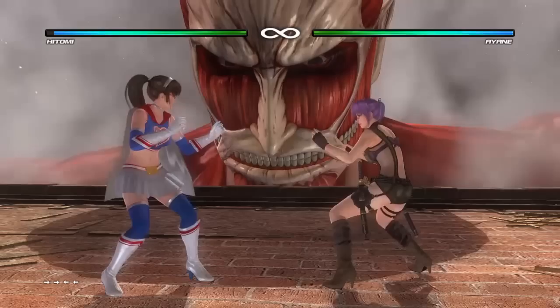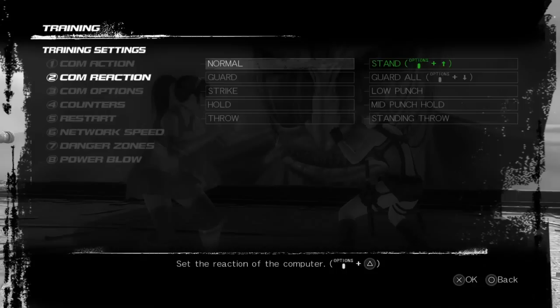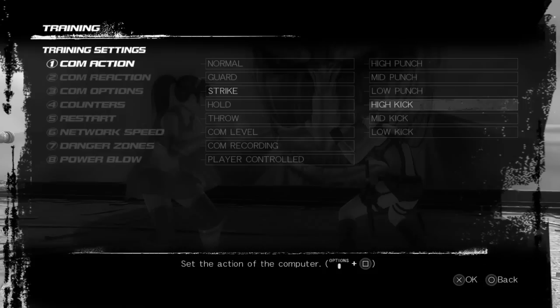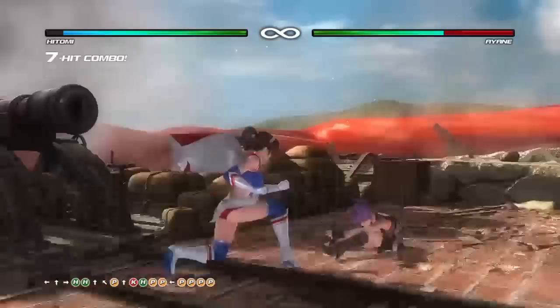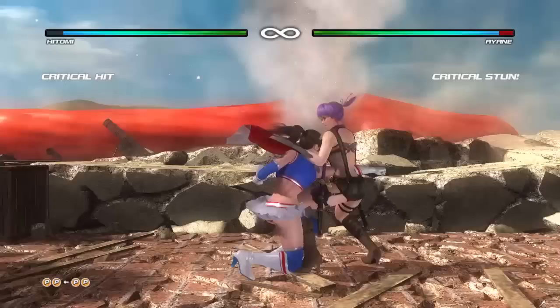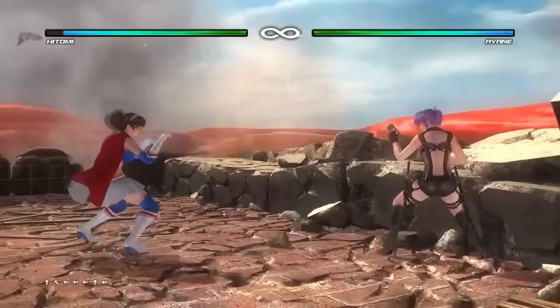Hitomi has two expert holds: an expert mid-punch hold and an expert mid-kick hold. The expert mid-punch hold does slightly more damage than normal — personally I don't find it that remarkable. But her expert mid-kick hold is a launcher. The juggle off it is simply: after the launcher do 7PK, then PP4PPP. On normal hit that gets around 70 damage, which is perfectly respectable.